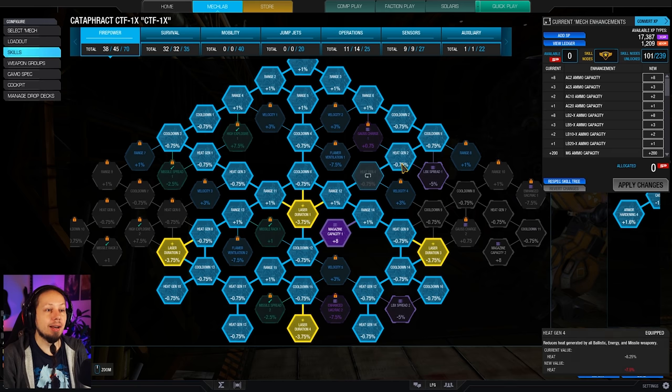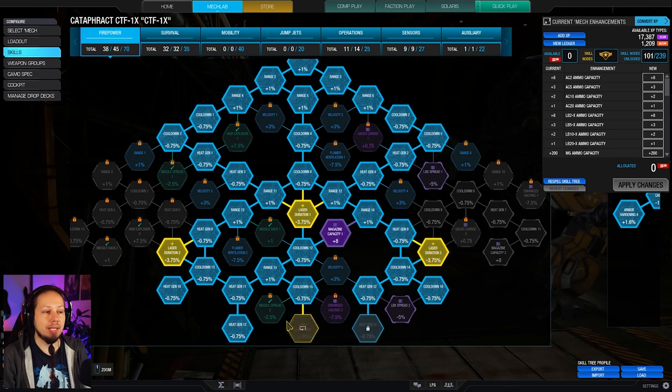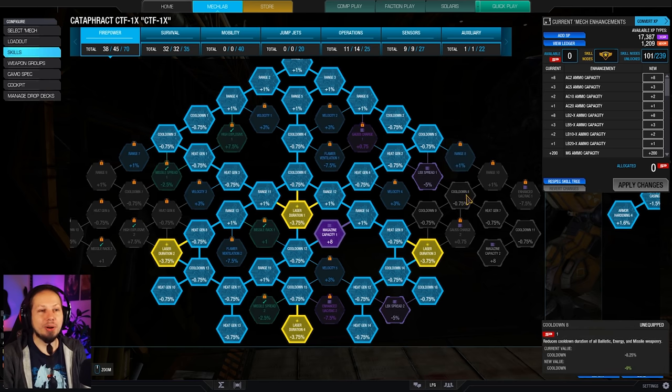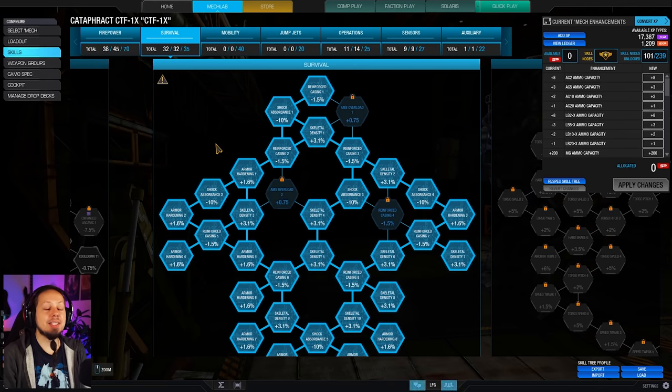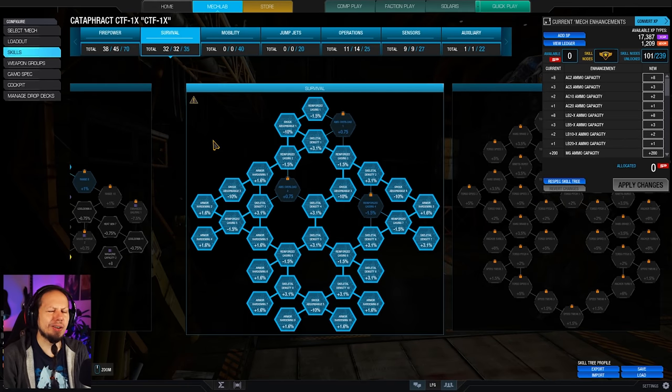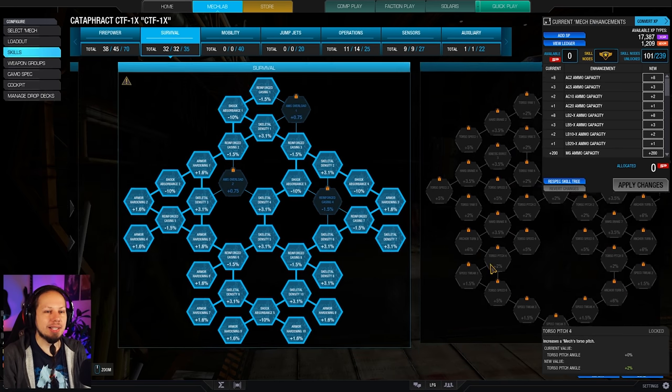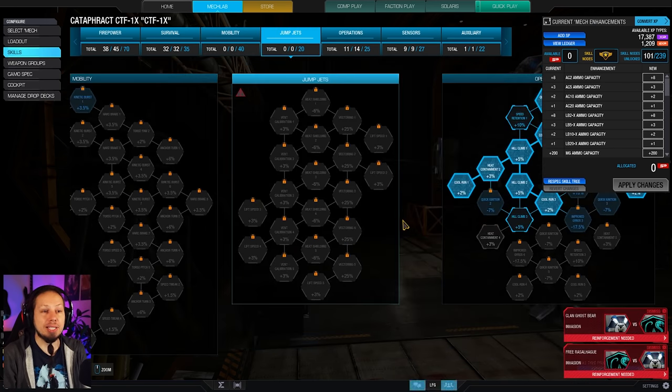We're gonna try to get a lot of heat gen nodes on the way down — the ones here on the right arm as well. They are very important for what we have in mind. On top of that, since I want to be in the fight and the Cataphract honestly doesn't have the greatest hitboxes — it's a pretty wide mech, easy to hit — I wanted to max out survivability so we can get the most out of our quirks, most out of our structure and armor, and actually play the tank for the team.